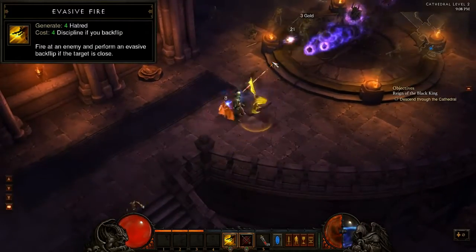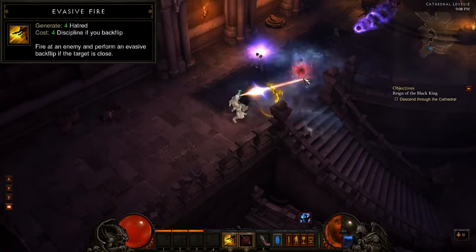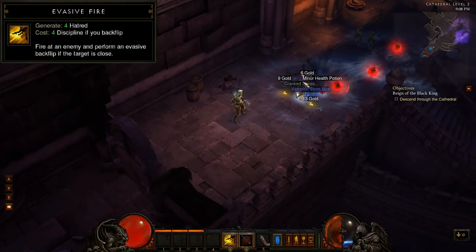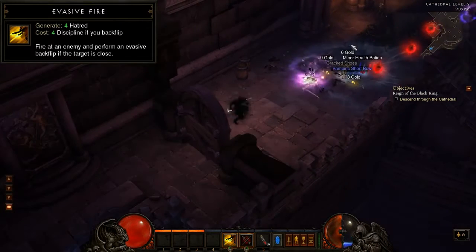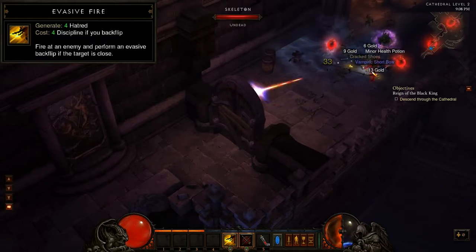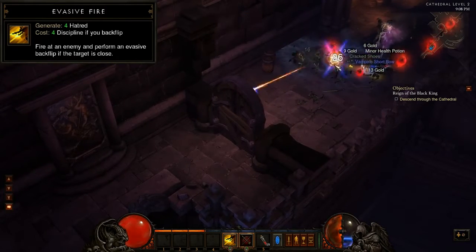The next yellow attack skill that the Demon Hunter unlocks is Evasive Fire. This is a more defensive skill that will automatically make you do a backflip away from your target if you shoot within a certain range. If you look at the animation for this attack, a short beam shoots forward with every shot. That beam is a pretty good indicator of the range you have to be in to trigger the backflip.